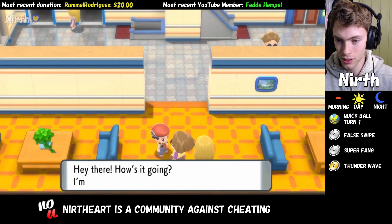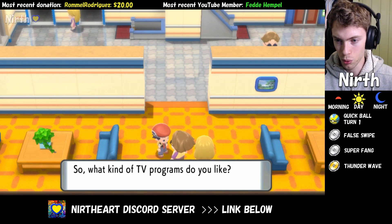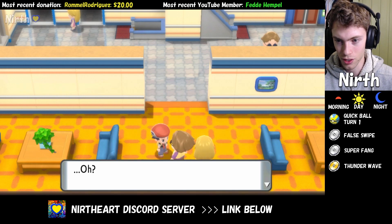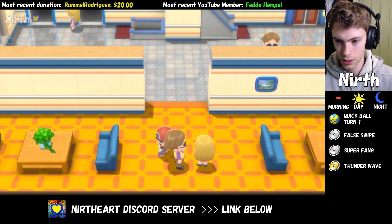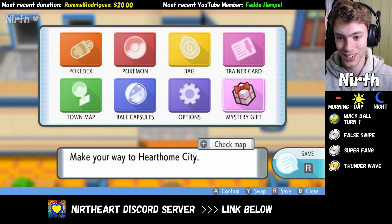We want to head over to this guy and he's going to ask for some feedback for his TV show, but we're not really interested in that — we just want to go down here to the Wi-Fi connection option. We select yes and we have now unlocked Mystery Gift, which is nice.